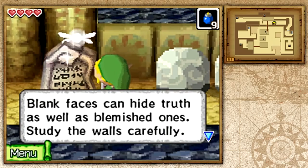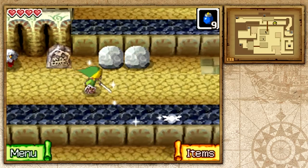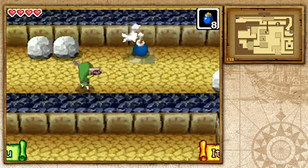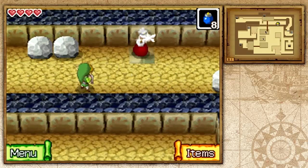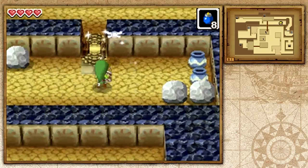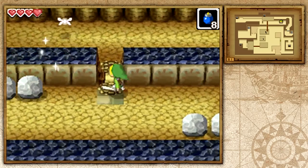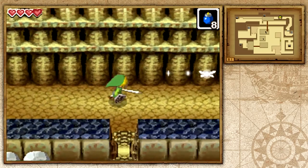Let's go ahead and read this: 'Blank faces can hide truth as well as blemish ones.' I believe if we go ahead and do this — it's kind of telling us that all of these look the same, but this small tile is different than the rest of them. So if we throw a bomb, yes — it will create a path that we can continue to use. That's kind of the puzzle — like a small riddle.